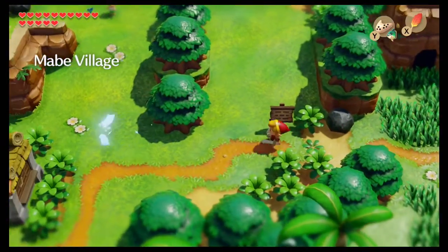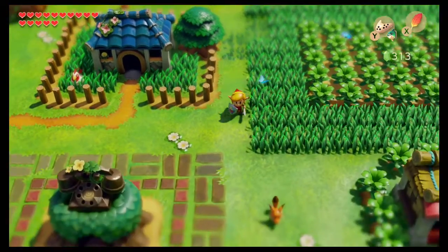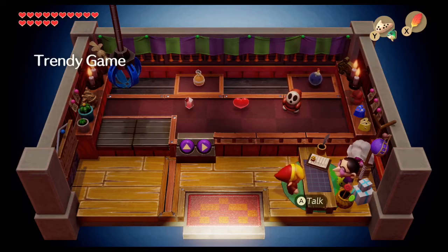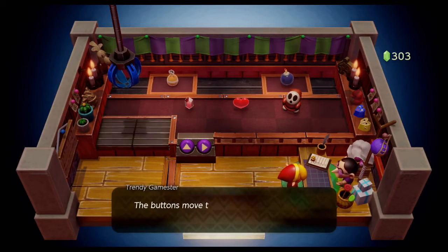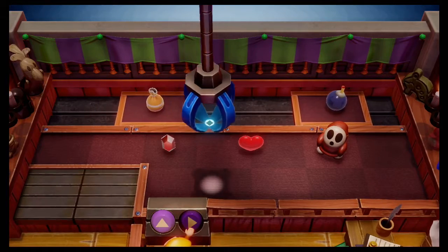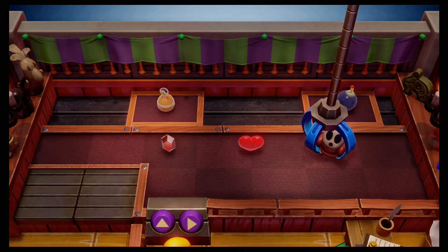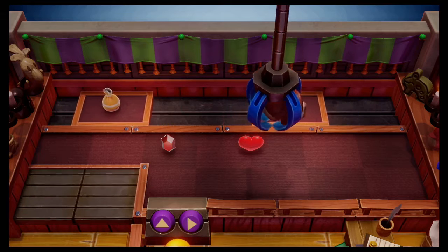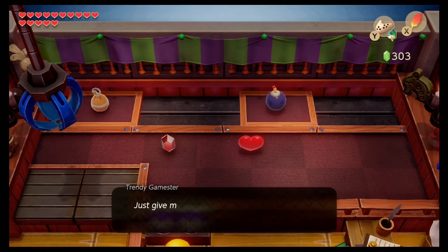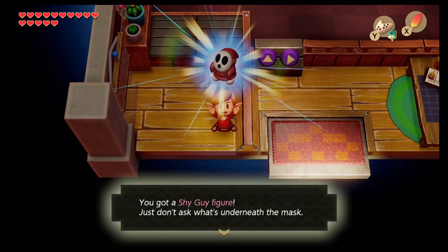But first off, we haven't won a figurine in a while, so it's always good to come back to the Trendy Game and check in to see if there's a figurine. There is one — okay, so let's go ahead and get this Shy Guy. Not exactly spot on, but hopefully he'll still get it. He crawled right in there. You got a Shy Guy figure! Just don't ask what's underneath the mask.